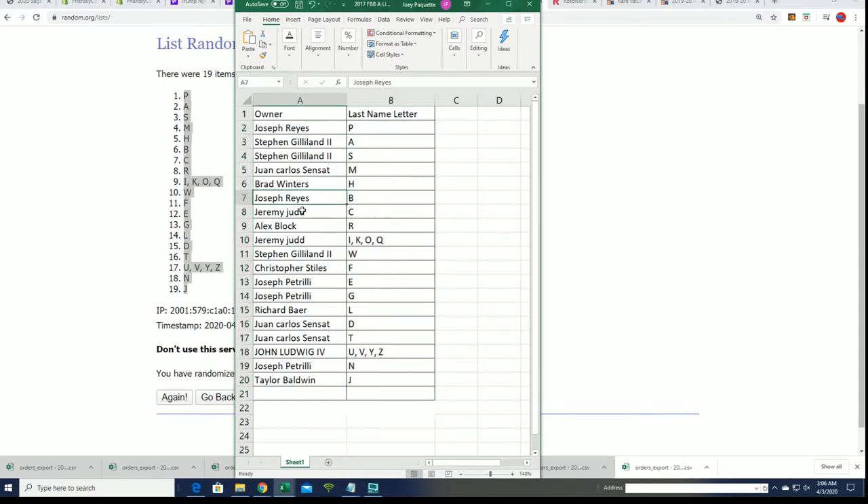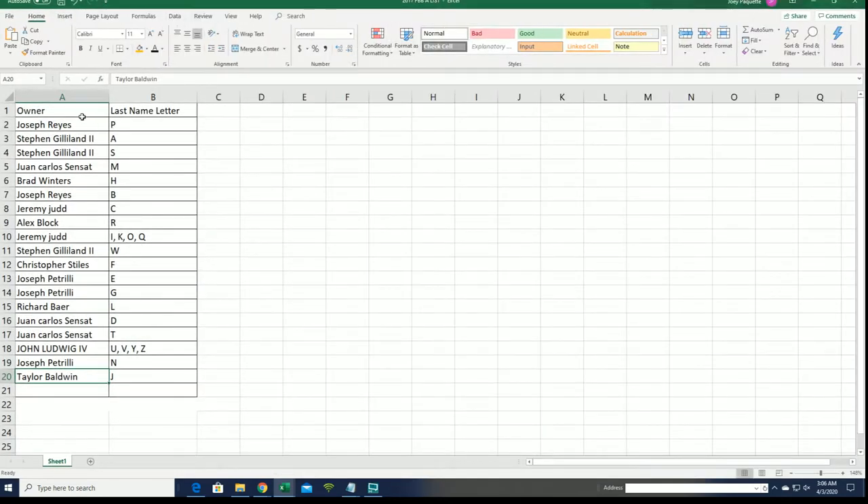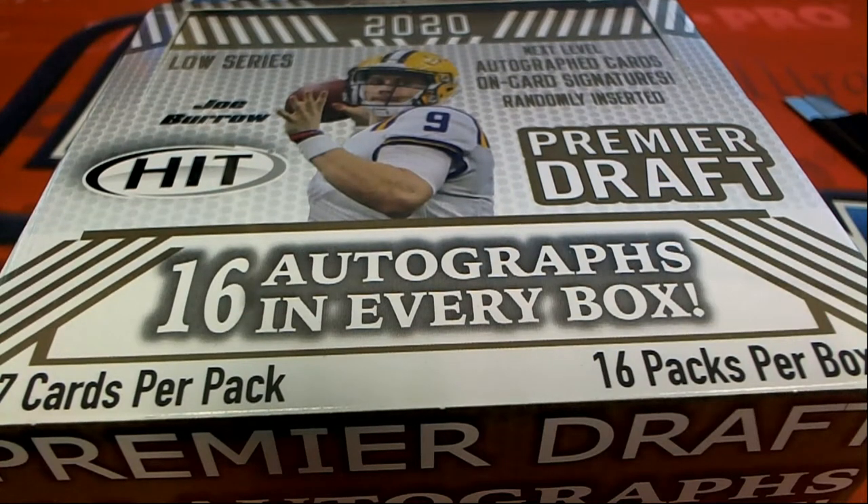Joseph R, you score B. The numbers don't match up, and you'll notice that because one is the owner spot, so it does look kind of funny. But the owner and last name is one, so it actually goes down to 20 here but it's 19 there — that's why everything's offset on our sheet by one. Good luck in your last name letter initial box break.